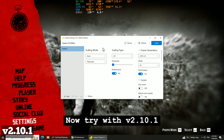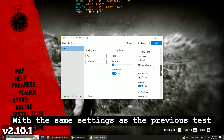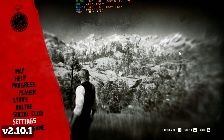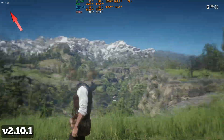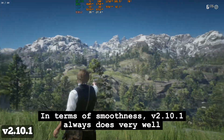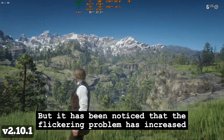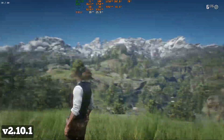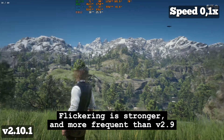Now trying with V2.10.1, with the same settings as the previous test. In terms of smoothness, V2.10.1 always does very well. But it has been noticed that the flickering problem has increased — flickering is stronger and more frequent than V2.9.